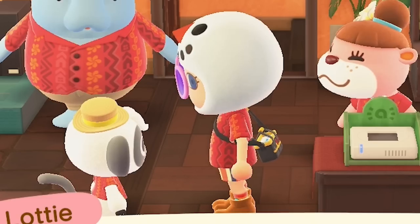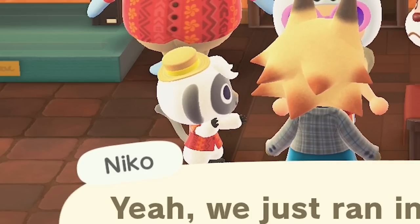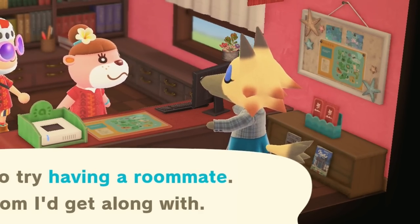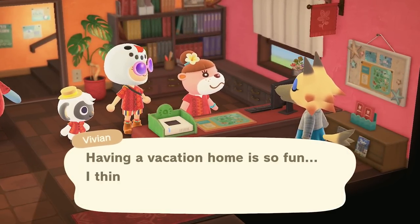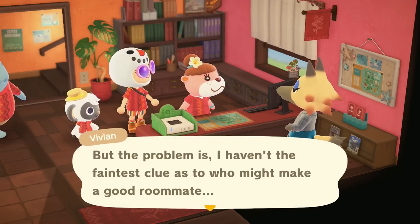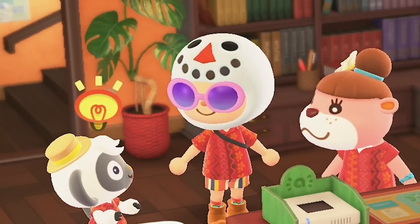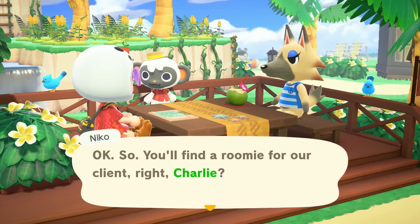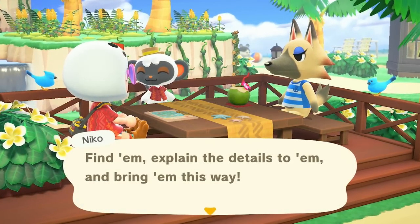Oh, who just walked in? It's Nico — hi Nico. Vivian seems confused — she looked like she couldn't make up her mind about coming inside. She says she wishes to try having a roommate, one whom she'll get along with. It's not because she's lonely — she has herself to talk to, after all. Having a vacation home is so fun, and it would be nice to share the fun with someone else. But she hasn't the faintest clue who might make a good roommate. Can I choose, please? Please let me choose. Wouldn't it be good to get Charlie to help too? So you'll find a roomie for Vivian — an island visitor who'll be a great match for her.